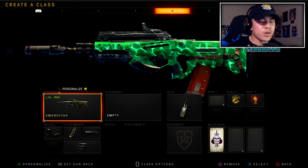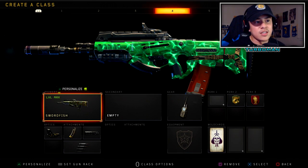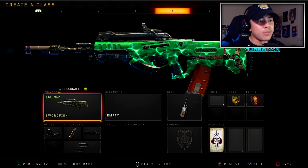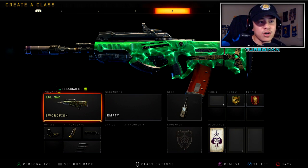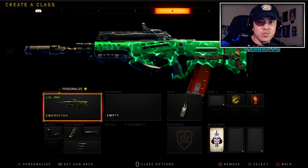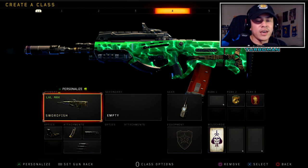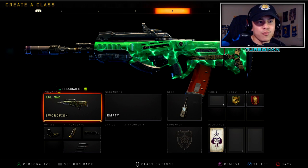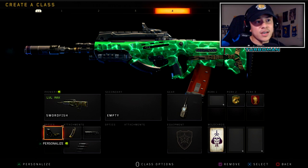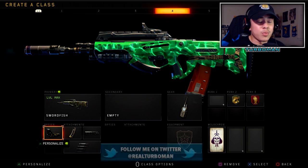The next setup is the Swordfish — my second favorite suppressor class setup, mainly because of the operator mod. The Swordfish is great for long range maps like Jungle or Icebreaker — it is a laser from medium to long range. When playing up close, make sure you're pre-aiming around corners and playing smart. Think about each weapon's strengths and weaknesses so you're not caught in a situation where you can't utilize it to maximum potential. For optics I got the Reflex Sight — it gives me a wider view when aimed in.